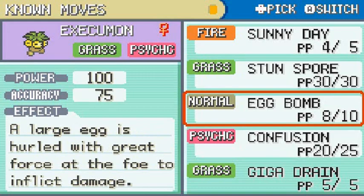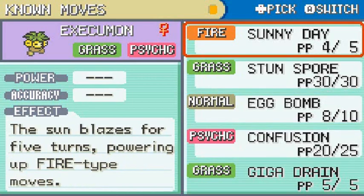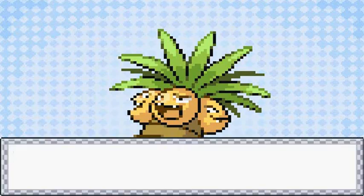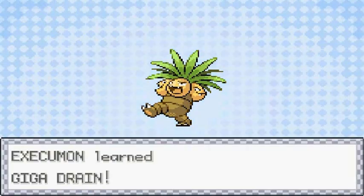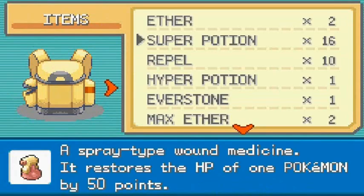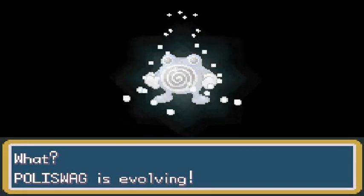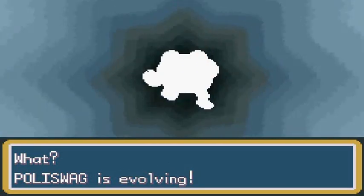I could take off Egg Bomb, but Confusion can only go so far. You know what, let's go with Egg Bomb to replace — that's a risk I'm willing to take. We take off Egg Bomb and give Exeggutor the very accurate move Giga Drain. And one more thing — it's finally time to use the Water Stone on Poliwag. It's been quite a few episodes. We're going to be using Poliwag for the dynamic of the team.